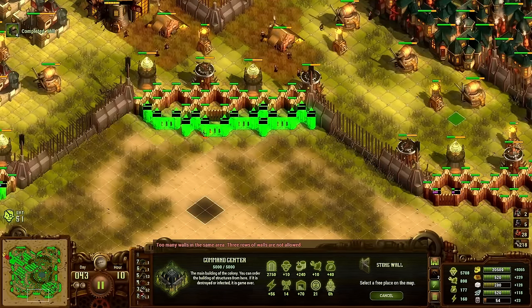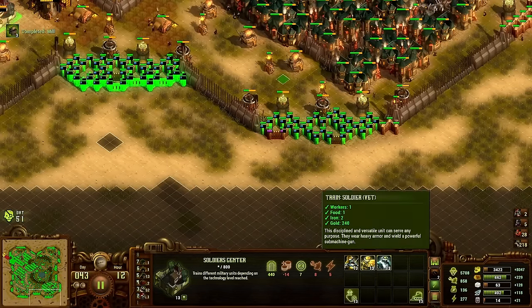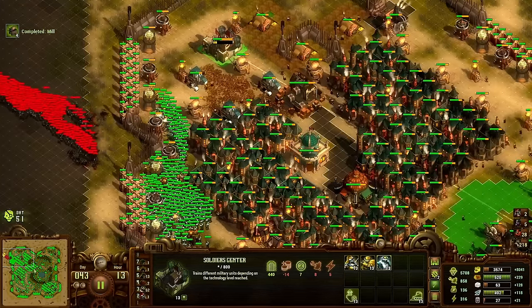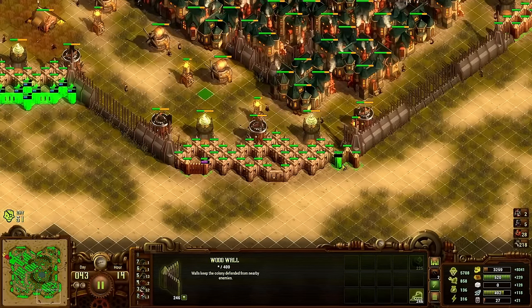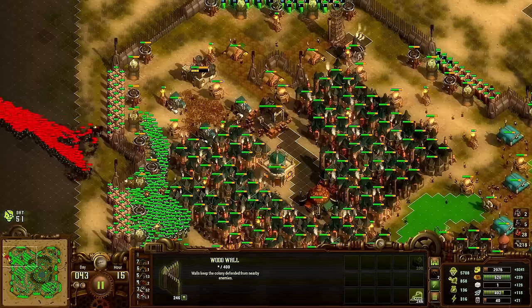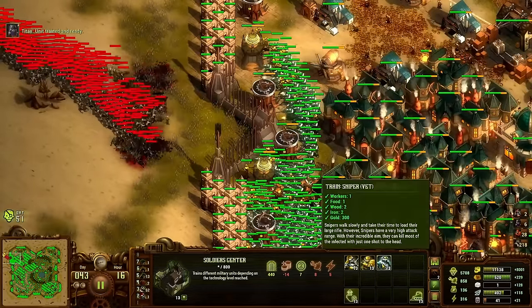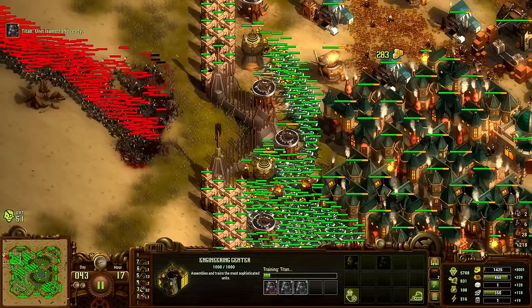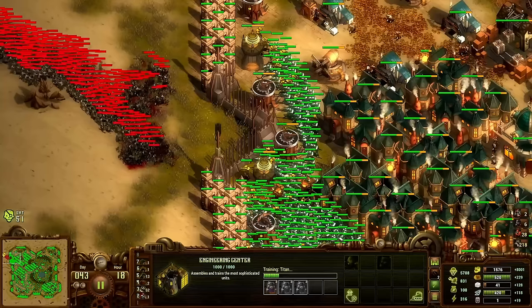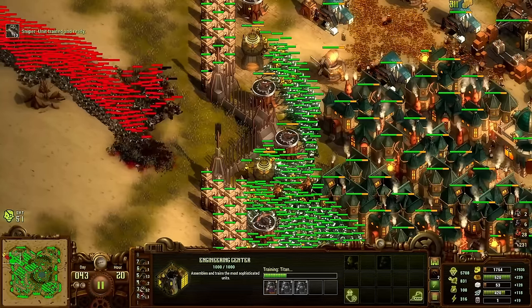I guess I could already build stone walls. I was like, why do I have so much gold? But yeah, we're killing waves and getting a lot of gold — good old gold per kill.